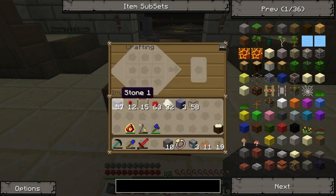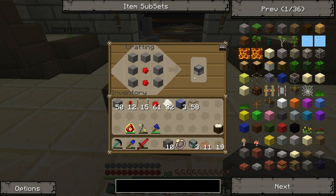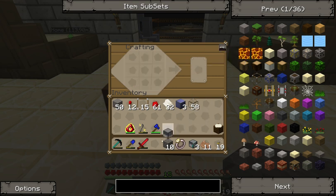So let's make the disk drive first. The disk drive is almost the same as the console, except you have two redstone instead of a glass panel and a redstone. So here's our disk drive.